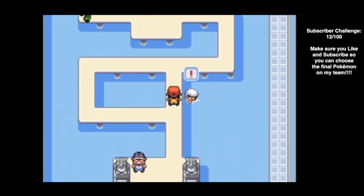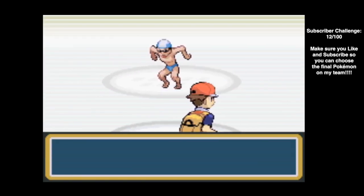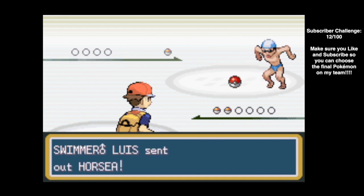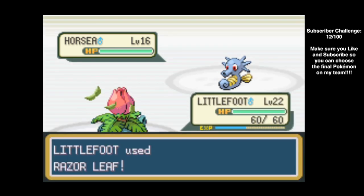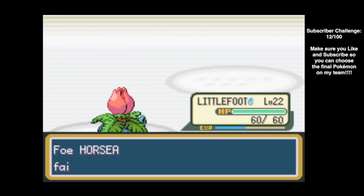We're going to go ahead and battle these trainers. The first one is Swimmer Luis. Like I said, this is going to be an easy, easy sweep with Littlefoot. We're just going to Razor Leaf this down. Perfecto — it is super effective. Easy sweep.